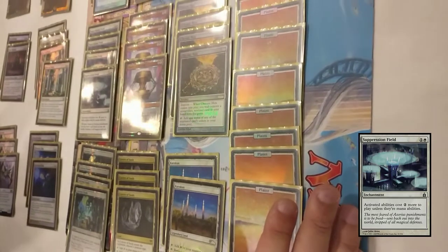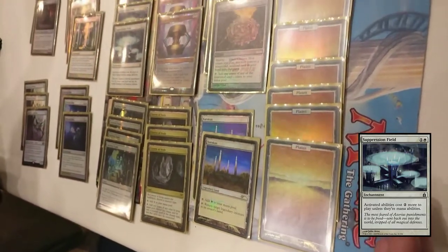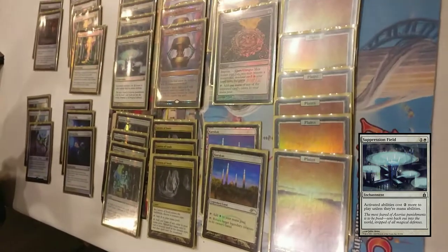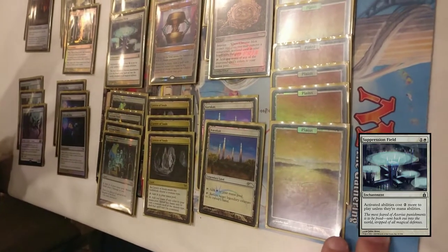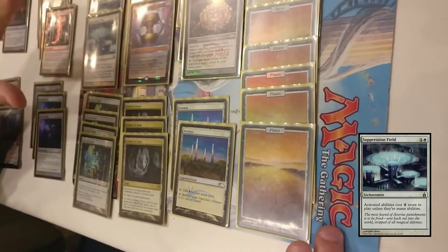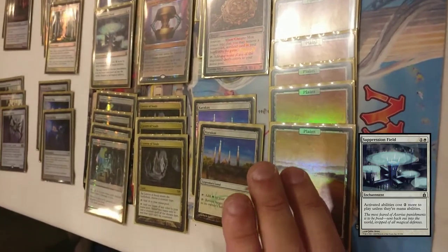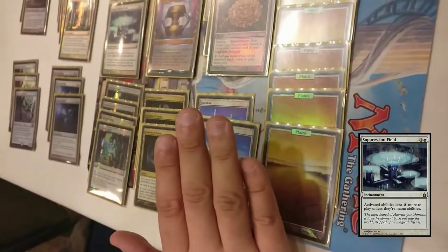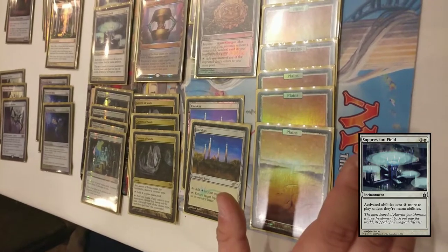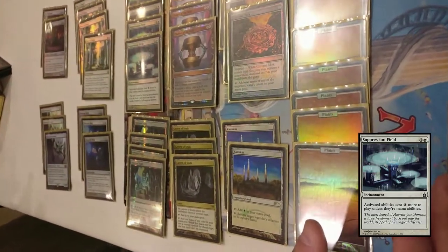They have to pay two to use their fetch lands, two to use their Wastelands — which Wastelands are pretty bad against you anyway since you're playing nine basic lands. Planeswalkers cost two to activate. I was playing against Miracles before the ban — he had four lands out and a fetch land, and I had two Suppression Fields. So now he's gotta pay four to crack his fetch land. Next turn, he wants to play Jace the Mind Sculptor. I have Thalia out, so he has to tap out — five mana to play Jace, then can't even use his ability because of Suppression Field. Next turn, he has to pay four mana just to Brainstorm. Basically took him three turns and 15 mana to Brainstorm.